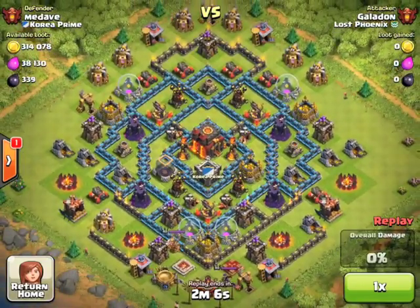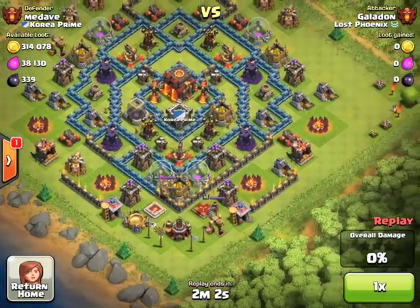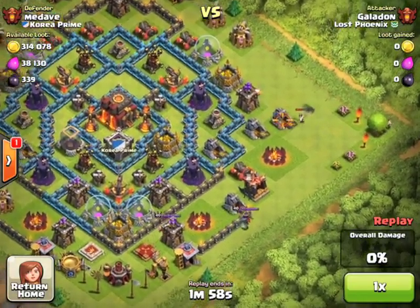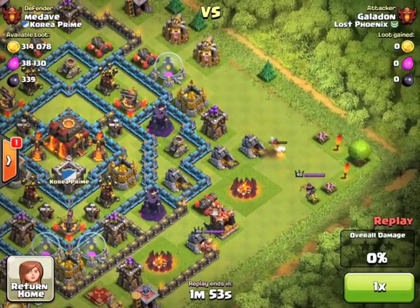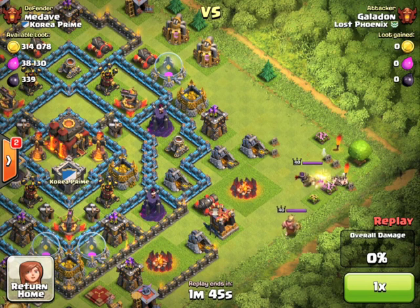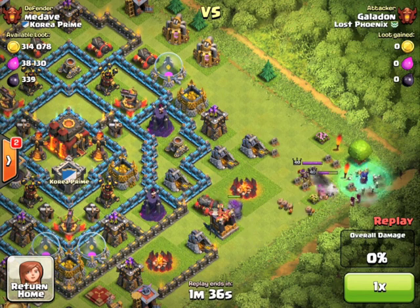Alright, so let's move on to the second attack, attacking Me Dave of Korea Prime. We are going to activate the king and the queen pretty quickly and drag them out to the far east, just like in the previous attack. But this time, once we get the queen way out there, I dump another archer and then a whole bunch of barbarians, and I very carefully drop the witches behind those barbarians. They're going to stop, summon a whole bunch of skeletons, a couple of wizards for firepower, and the king and the queen are going to go down relatively quickly.